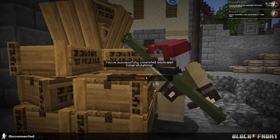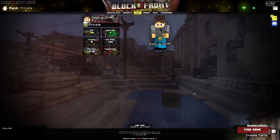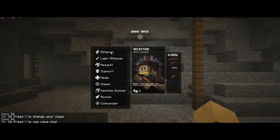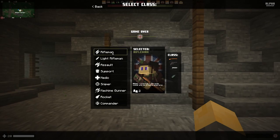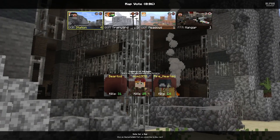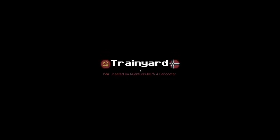Well, boot camp done. I guess we work out what I'm doing next. Single player — find game. Looks like we need to pick a class. As we're just starting out, we're going to go for the rifleman class. I don't know what the maps are but people seem to like that one, so we'll go with it. We got Train Yard.